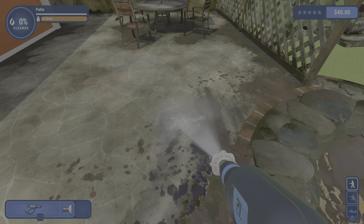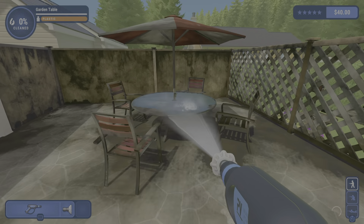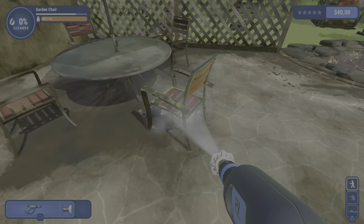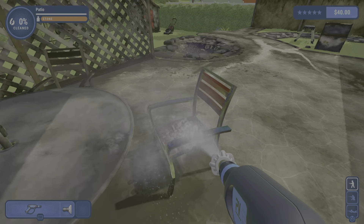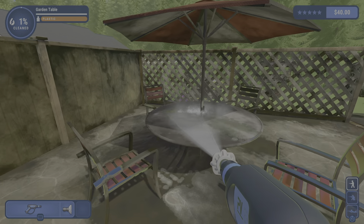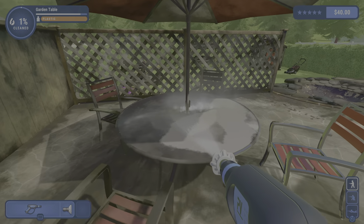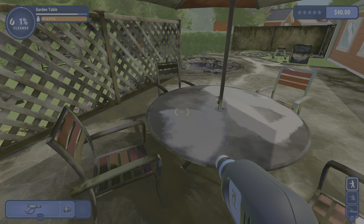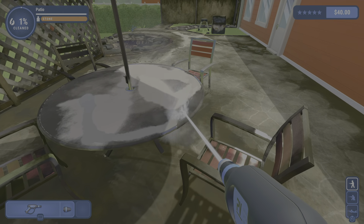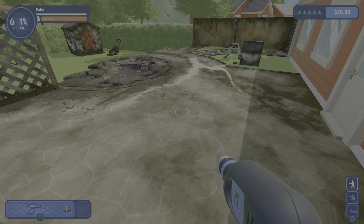Here we go, I can actually walk around and do stuff. Gotta clean all the chairs. Oh my gosh — whoa, that's a lot of orange. Okay I have soap, right? Whoa. Hold on, I have an idea.